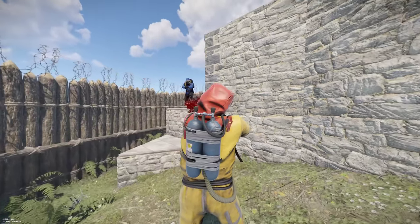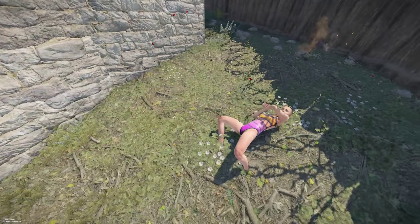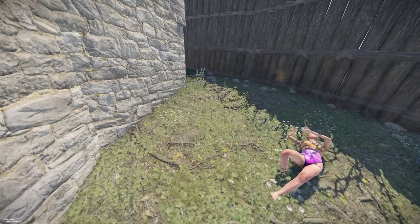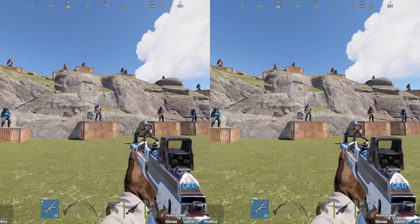You've seen it before — your favorite Rust YouTuber shreds someone without aiming down their sights. What you might not know is they are likely using a crosshair to assist their aim, either from a third-party program or directly with their monitor. Rumors suggest Facepunch allows this, so I took a look at just how good it can be.